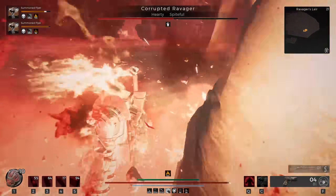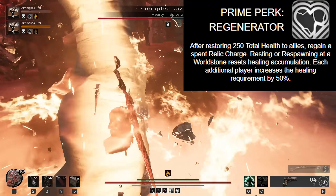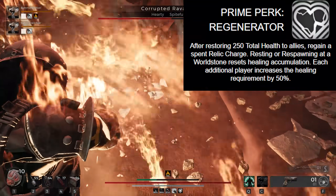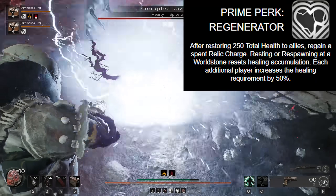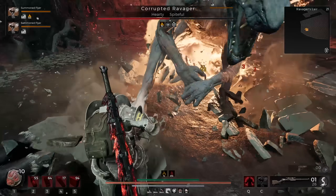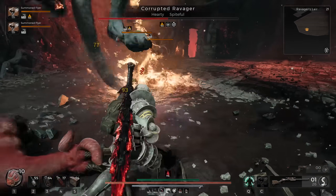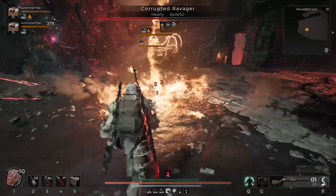For our primary archetype, we are using the Medic class. Its prime perk allows you to, after X amount of healing, regain a Relic Charge. Not clarified incredibly well in that description is that it is any ally of any type — meaning the healing could be done to a co-op teammate, or it could be done to a minion, which is why we have Summoner as our secondary archetype, running either the Hollow or Flyer minions — not the Reaver. The Reaver minion does not work well for this, and we'll explain why later.